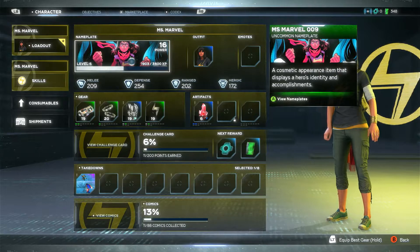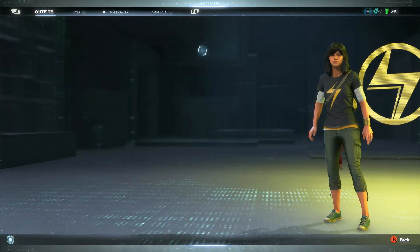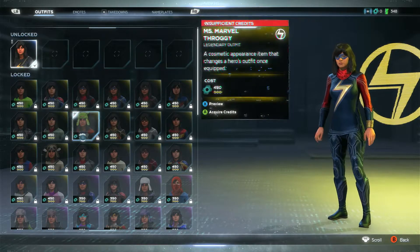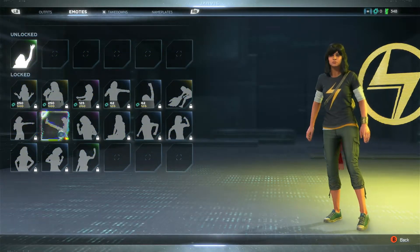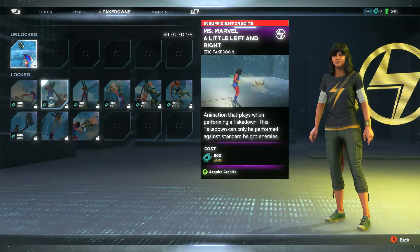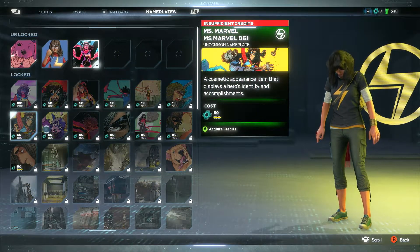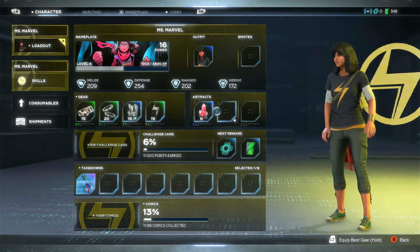You can see the XP progress there - we're about halfway through - and you can see your basic stats. You've got outfit, which is basically a collection system you can unlock or purchase to make your character look better than what Kamala looks like right now. There's a whole plethora of outfits you can unlock. But not just outfits - you've got emotes and takedowns. Takedowns are where you press, I think, B and Y together, and you do a special assassination move. And of course, back to nameplates - you can buy or unlock better nameplates.